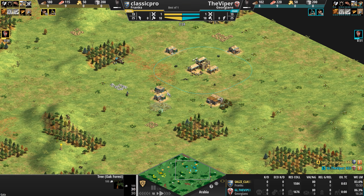The Viper's spearman is completely ineffective, just attacking a house. Classic Pro flies a bit too close — like Icarus, his wings melt: two scouts die to the Town Center. The Town Center racks up two kills and hungers for more. Classic Pro, once burned twice shy, reinforces his soldiers and should think twice about giving up the high ground against the Georgians.